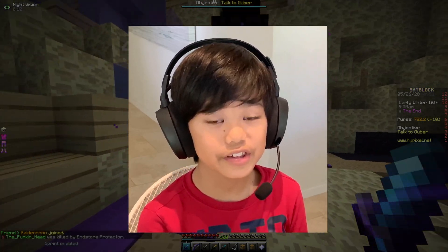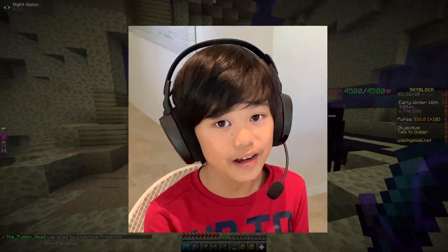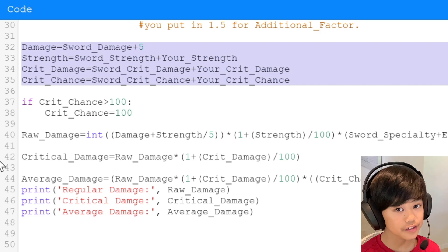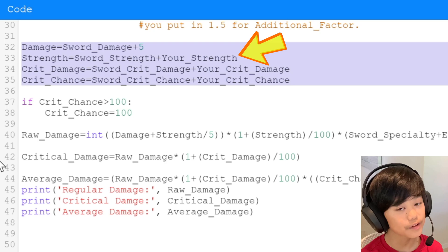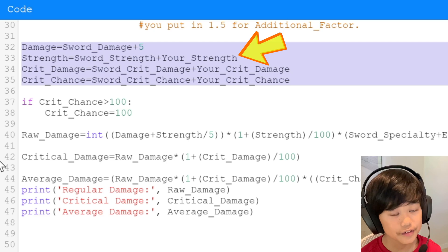I'm going to go into the coding now — you don't have to watch this part unless you're interested. For the first lines, I'm just making everything simpler so I don't have to write 'sword crit chance plus your crit chance' all the time. Damage equals sword damage plus 5, and strength equals sword strength plus your strength — I'm basically combining the sword stats and your stats.